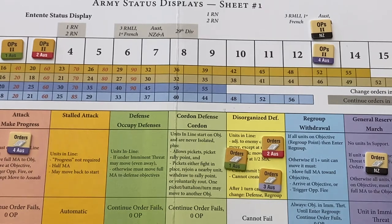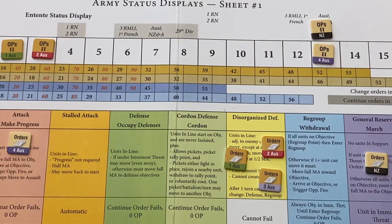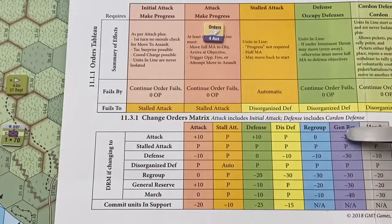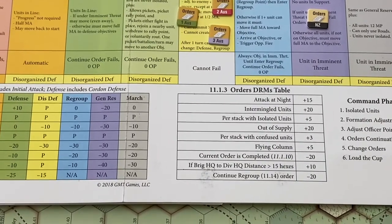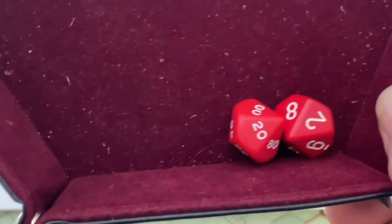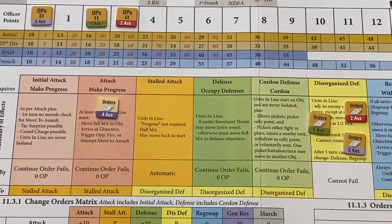Let's see how we change the orders on the Army Status Display. The New Zealand Brigade is an ANZAC unit, so they take the top row. The black number 52 means they have to roll equal to or less than 52 in order to change orders. Looking at the orders matrix, because they're in general reserve and attempting to change to attack, there's a minus 20 DRM. No situational modifiers apply, so I have to roll 52 minus 20. We pass, so I take the planning map, draw the new order on there, and move their counter down to attack.